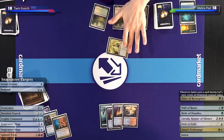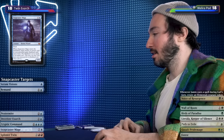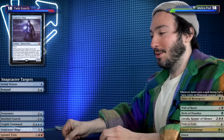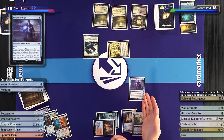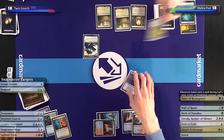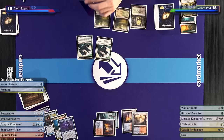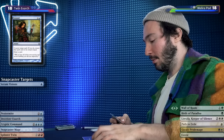I'll declare attacks, attack for two. I'll cast the Snapcaster Mage — you know the Voice of Resurgence triggers? I do know I get an elemental token. And you do it anyways. I'll target Remand, you may target Remand — it's targeted. Would you like to go to blocks? Block. It's gone. I get another elemental token. They'll be huge now — I'll play a Forest and Wall of Roots. I'd like to Remand that Wall of Roots, and I'll play Birds of Paradise and pass.